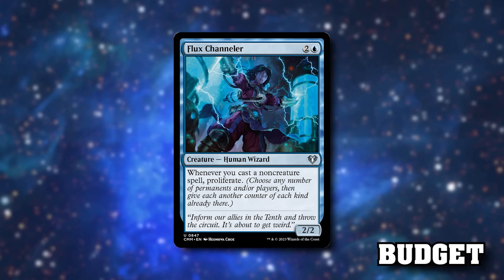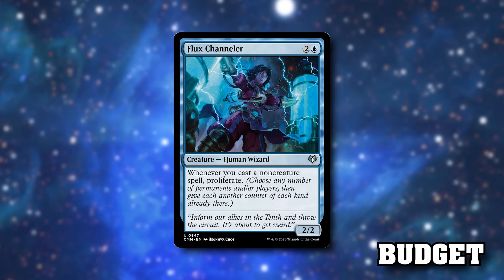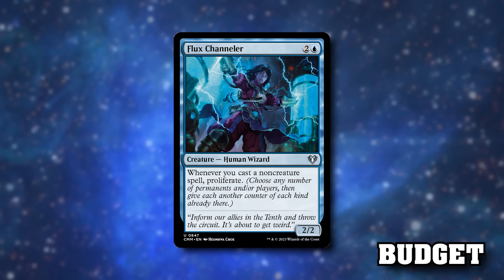Flux Channeler is our next budget proliferate include — the obvious ones, right? Three mana 2/2 human wizard: whenever you cast a non-creature spell, proliferate. Non-creature means your planeswalkers, mana rocks, instants and sorceries. In essence if you can do a double non-creature spell turn, you get to proliferate twice. Pretty strong, quite obvious really.